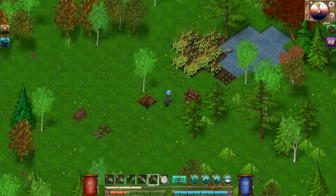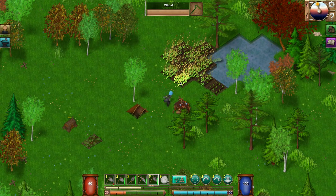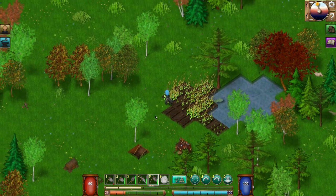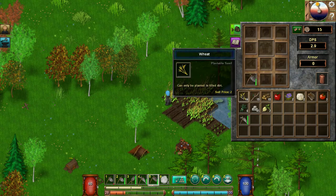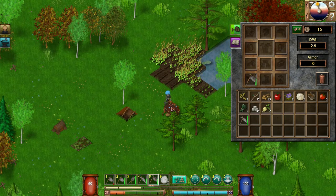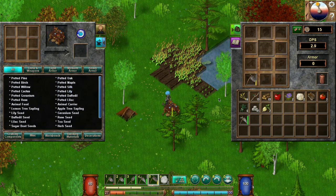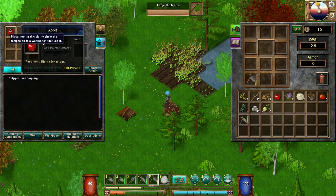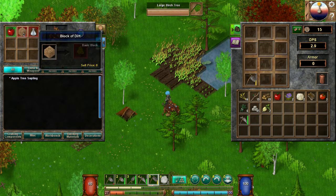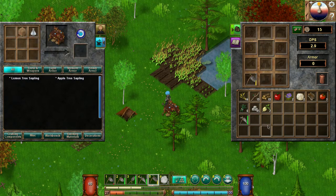Let's harvest some of this stuff here. How much wheat do we have — 16. Let's check out this workbench — right click. Let's see if we can make seeds out of the apples. Apple tree sapling — okay, so we're gonna eat that apple.